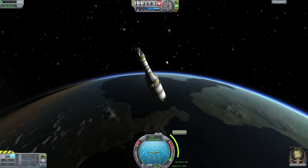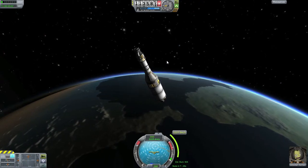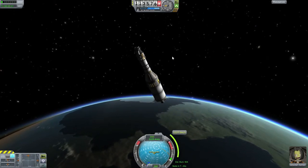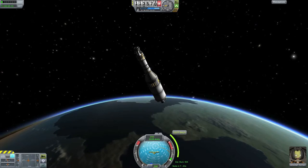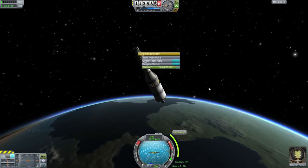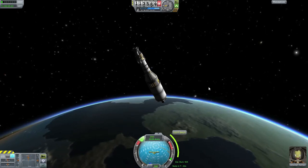The only thing that kind of stinks about my little ascent ship here is that even with the advanced SAS on, it is very very difficult to rotate. Actually I want to control it from the command pod — maybe that's why.